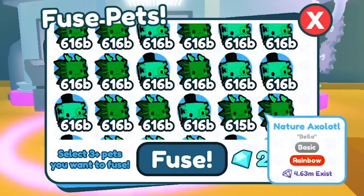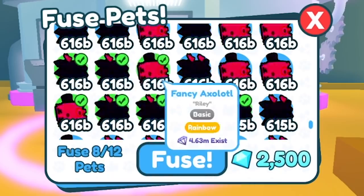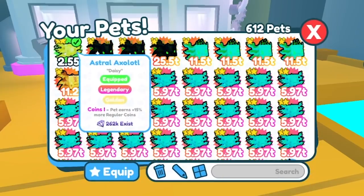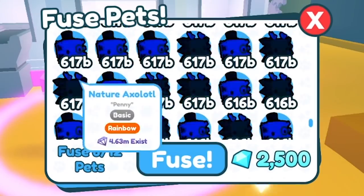The first fusing method is going to be 9 of either the rainbow nature Axolotls or the fancy Axolotls. It doesn't matter which ones you do — all that matters is that you do 9 of them. This will give you either the golden Astral Axolotl or a rainbow Hydra Axolotl. I'm going to keep doing this fusing method until I run out of these pets.